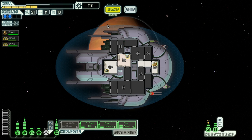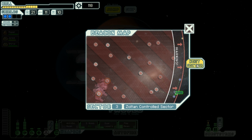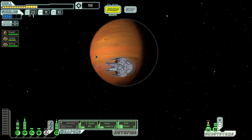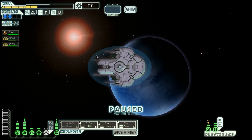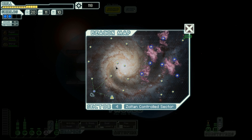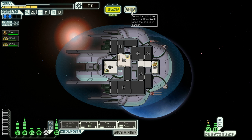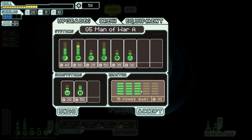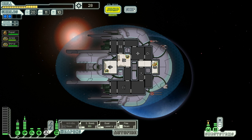Let's play FTL, game 5, going to jump to sector 4 with the slug cruiser. It's been children-controlled sector after children-controlled sector, so let's continue on that road. I don't immediately see a store, so I'll spend something. I think I will take a third engine and get power for that, so we have 45 evade already.